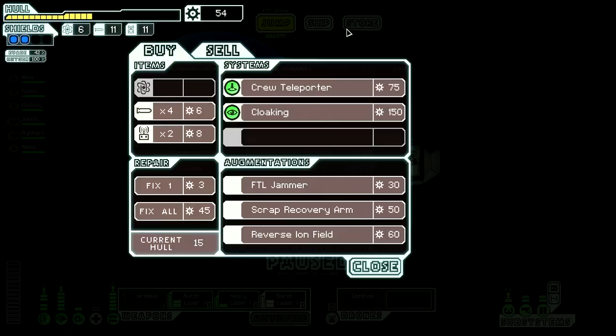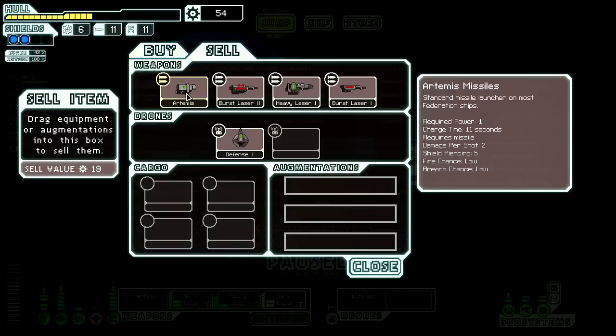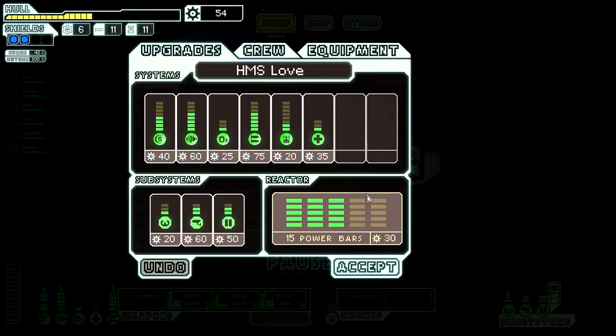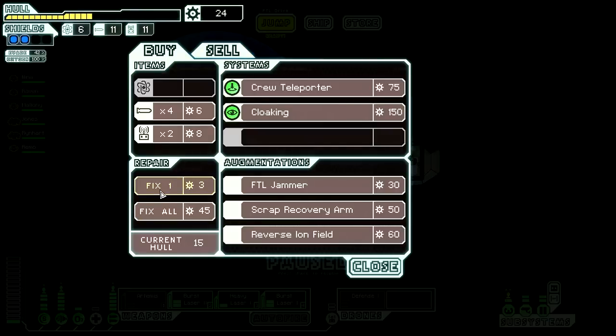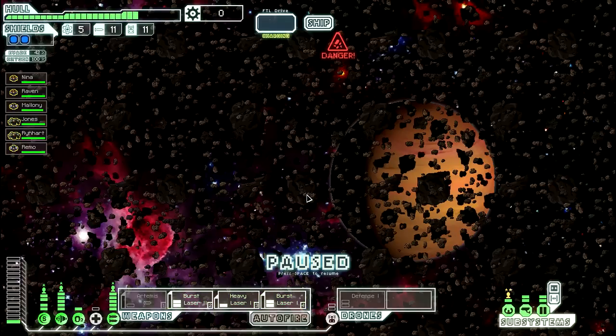What else do we have? A scrap recovery arm - yeah. Can't really sell anything. Now that I've got another burst laser, this one fires two shots and this fires two, so I've got five shots in total. I'm still gonna need the Artemis missile though. Let's get some more power and fix up the ship a bit.